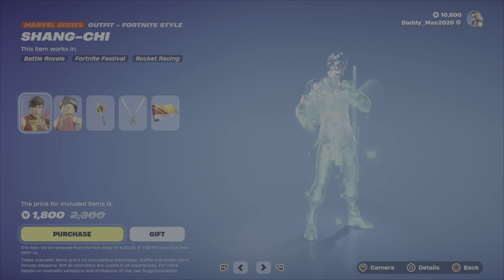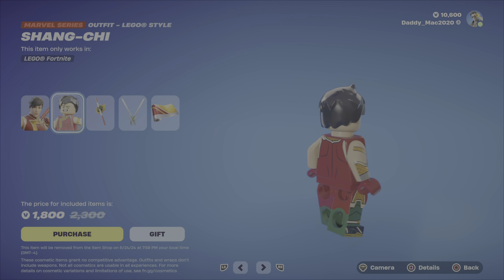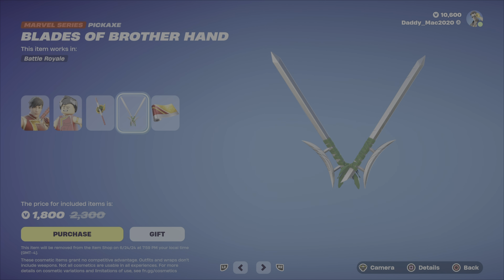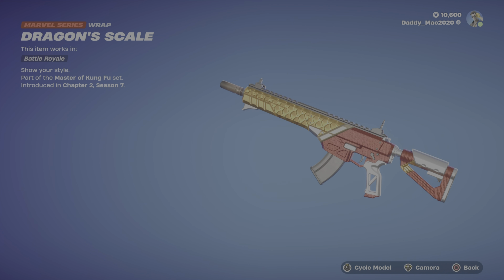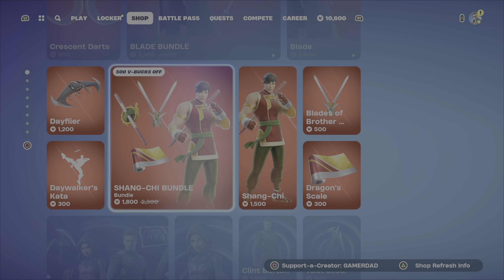Then we've got the Shang-Chi bundle up next. Here's Shang-Chi — just the one style. We've got the LEGO style that looks pretty decent, the Great Protectors shield back bling, the Blades of the Brother Hand pickaxe, and the Dragon's Scale wrap. That's $1,800 V-Bucks for that bundle. Otherwise, you get the outfit with the back bling, or the pickaxe or wrap on their own.